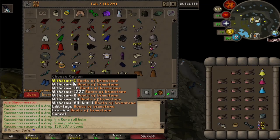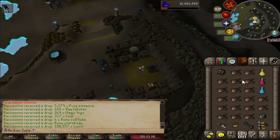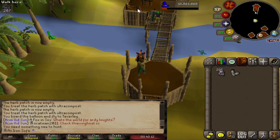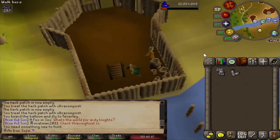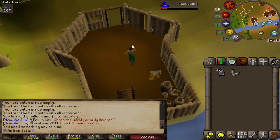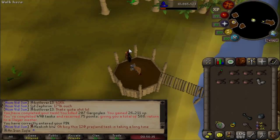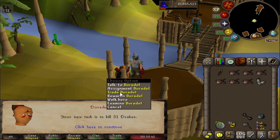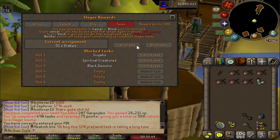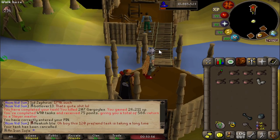This is the first time we're going to be able to use our Boots of Brimstone for something actually useful. Let's see what we get from Nieve - 207 gargoyles. I might even do some of the dusk or dawn boss, we'll see. Gargoyles task done - let's see what's next. 51 drakes - easy, but we've done drakes before so let's just cancel those. Next up, 234 bloodvelds - easy peasy.